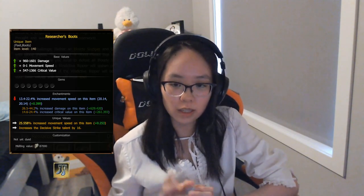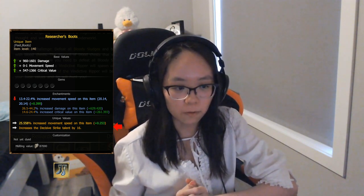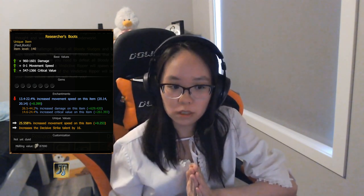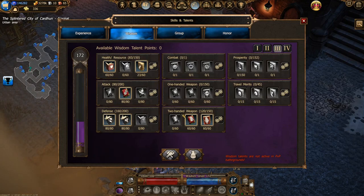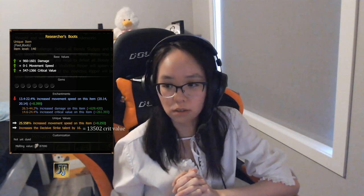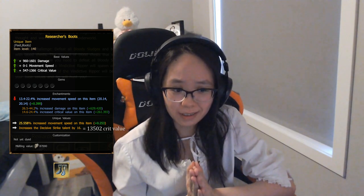All of these Uniques are fairly similar in that they have 2 unique values. One is just a percentage increase on the item and acts as a 5th enchantment. It also has a unique line that increases a specific Wisdom Tree talent. For example, with Researcher's Boots, the unique value increases Decisive Strike by 16 points. Decisive Strike is the Wisdom talent for critical value, and you can normally max it at 80 out of 80. When you equip the Researcher's Boots, it boosts to 96 out of 80 — 16 points in Decisive Strike equals 13,502 crit value, making these the best crit boots in the game at the moment.